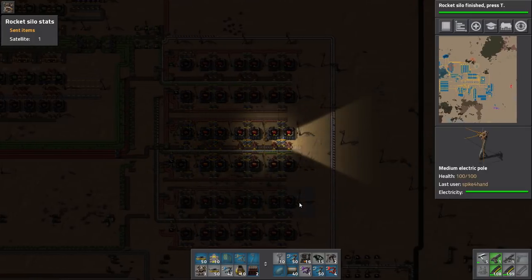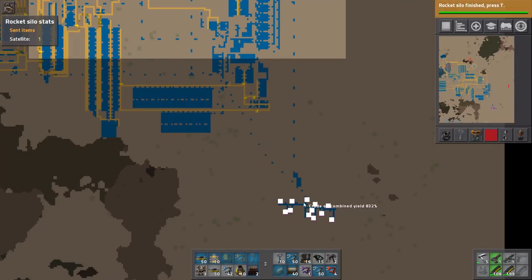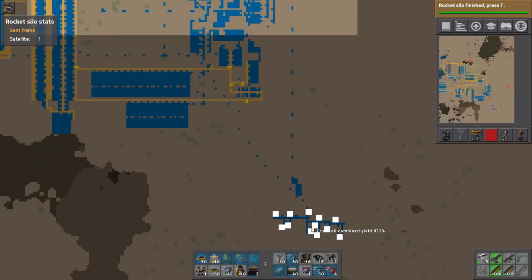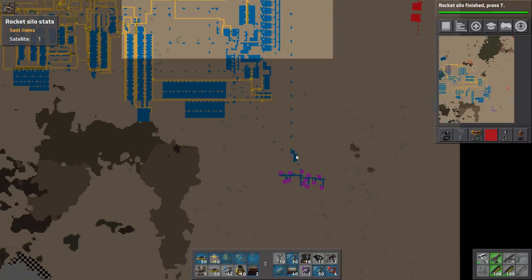After I get the greens going, it's time for oil. My oil on this particular base was a little bit further away — down here to the right. I had to clear out one biter base and then run the oil up from there. But 12 pump jacks turned out to be plenty.